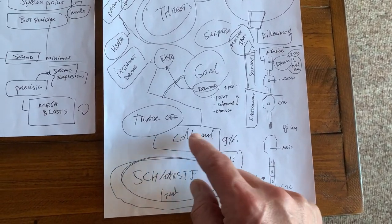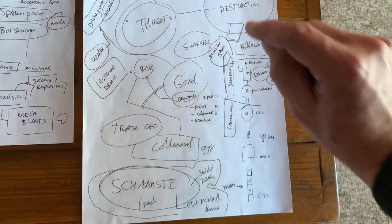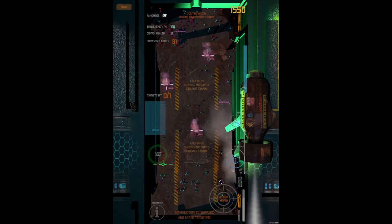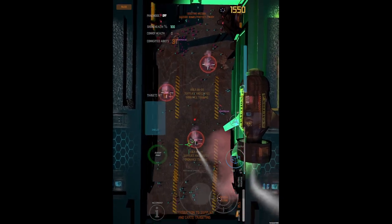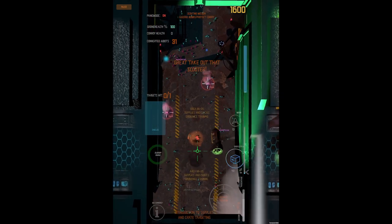If you decide to have low collateral, everybody's quiet and you have to pick them off very specifically and individually. I think it's going to be important for future of life research — we can build this out to become a discussion piece.